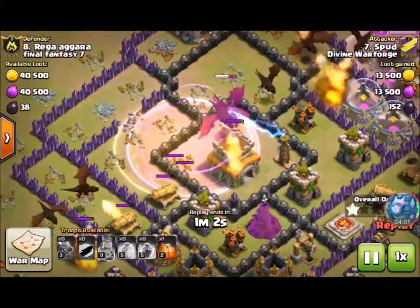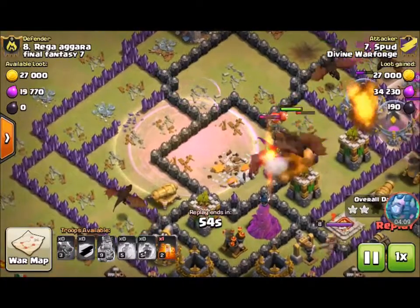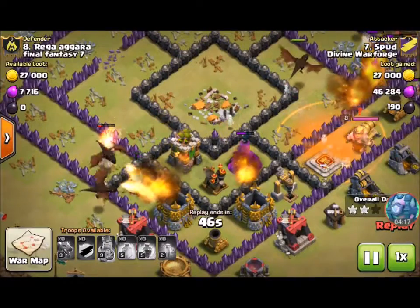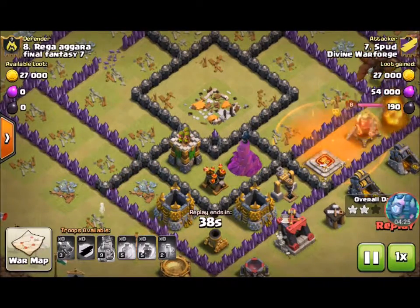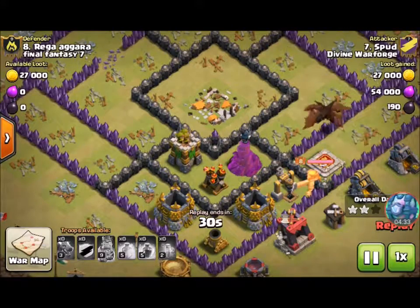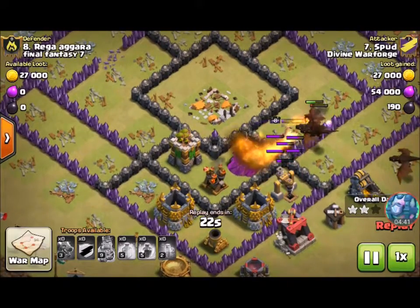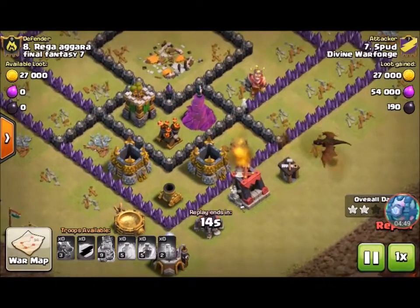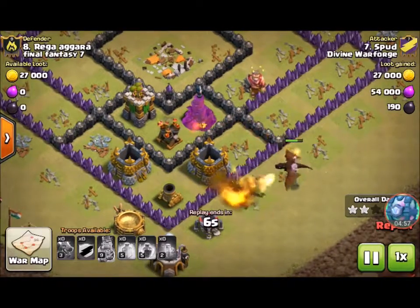It looks like one of their defenses is already down and another dragon is about to take out the second air defense. There's just one more defense standing in the way, right in between an Archer Tower and a Wizard Tower, and it's just taking out dragon after dragon. That's why I don't do double rage heal attacks for dragons — I use double lightning, earthquake, rage. You drop the earthquake on the air defense first because it takes it out; if you drop it after, it doesn't. Then you place double lightning on it, and use rage to funnel your dragons into the center. This attack ended up being 87% — pretty well executed, just that one air defense killed everything.